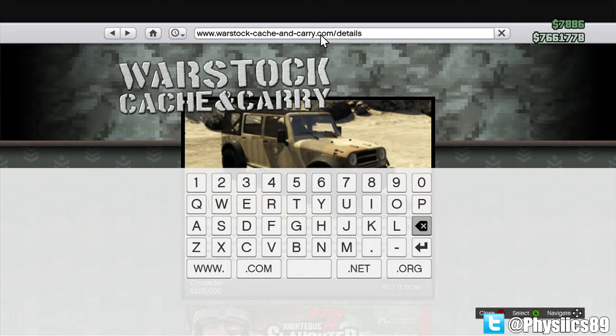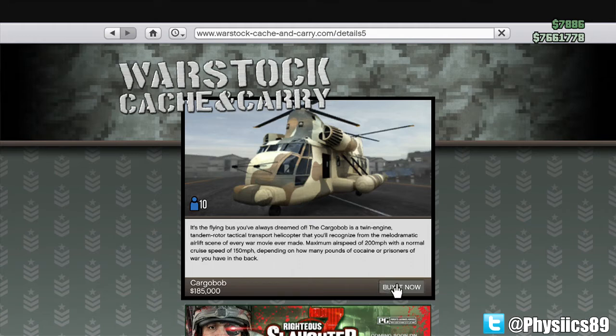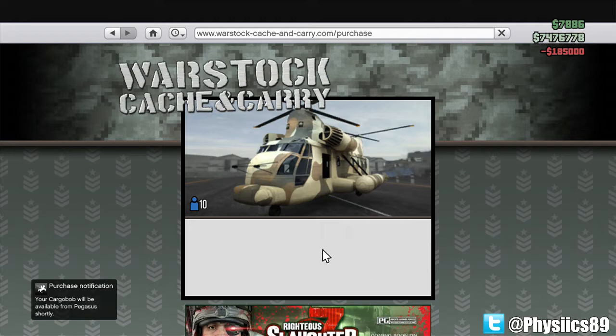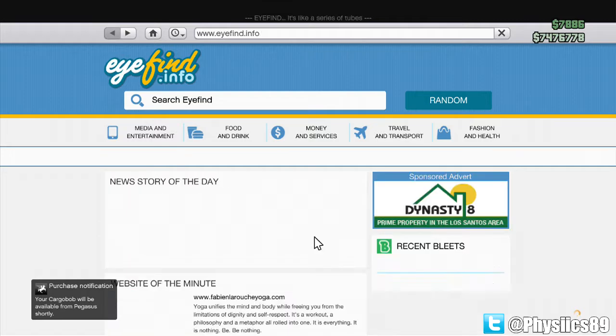What you're going to do is erase whatever numbers are there and just leave it as 'details,' then add the five to it. Once you add the five, go ahead and hit the enter button, and now you can go ahead and purchase the Cargo Bob. You're obviously going to need the money for it, but this is how you buy it. You can also call up Pegasus and they'll even send it down for you.